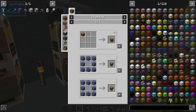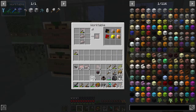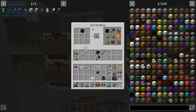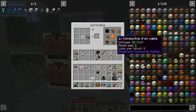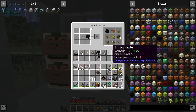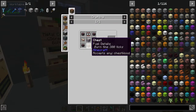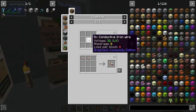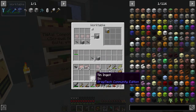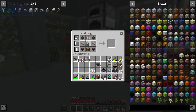Then we need 10 tin cables — so 10 plates into wires, then coat those for the 10 cables. We put this stuff together, get the machine hull, and set it all up. And there is our CEF! That completes the quest.